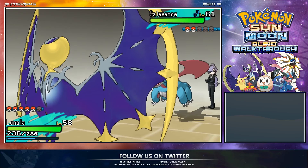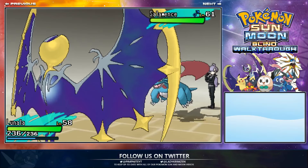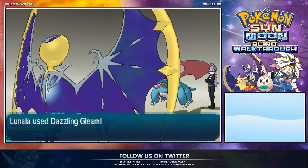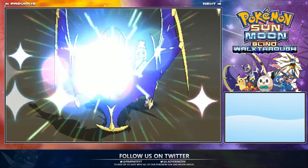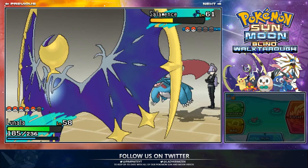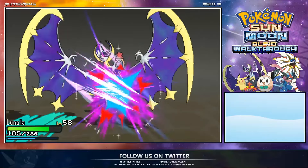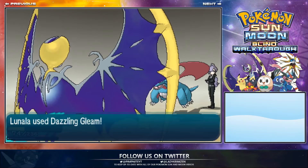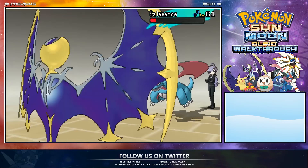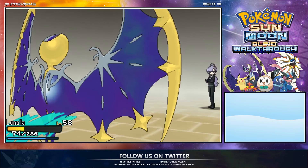I just want to get through this battle. Lunala is my highest Pokemon. Dragon Claw doesn't do very much. This thing is going to be quite strong in competitive too. The Multiscale ability is very good. Going for the second Dazzling Gleam — that takes out the Salamance. One more Pokemon to go, then we can get into the catching.